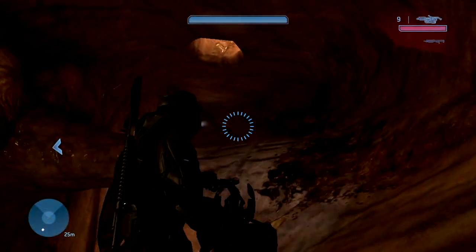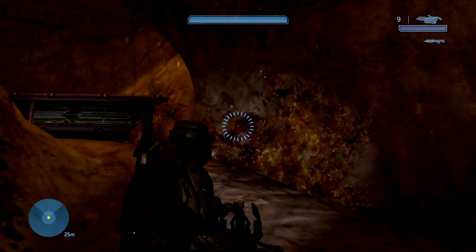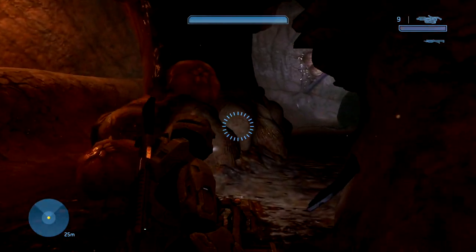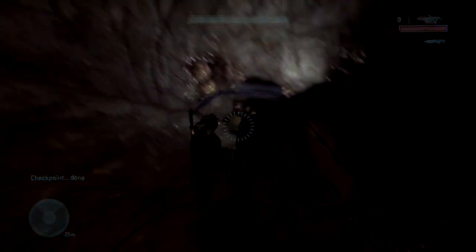There's a second layer up here — you can go across this, but it doesn't really do anything. Nothing to look at. So yeah, the cut level Flood Ship — most of that level's geometry and scenery was moved over to this level instead, called Cortana.